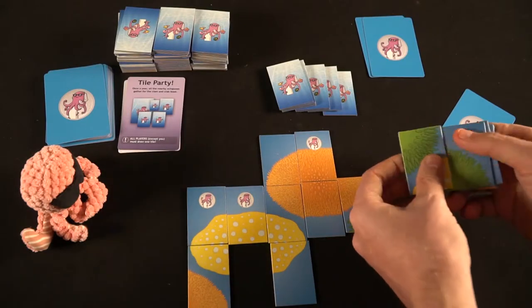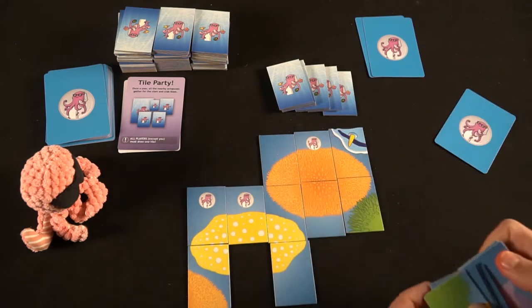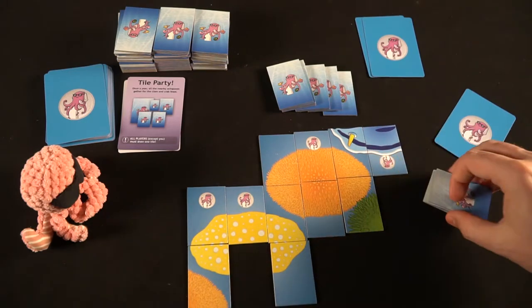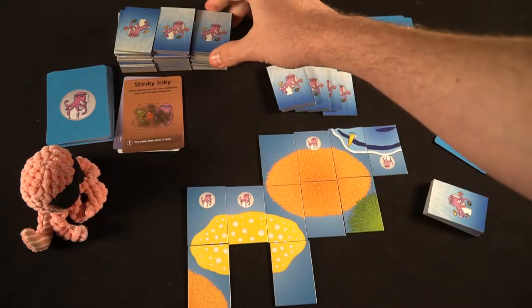Another thing to note is that when you finish one of the shapes — if you fully fill in a shape — that allows you to take an extra turn, meaning you'll be able to utilize another tile from your hand. But once again, if you cannot play, you'll have to draw from the deck instead. The first player to run out of tiles is the winner of Throw Octopus. It's pretty straightforward, and for ages 7 and up, that makes sense.